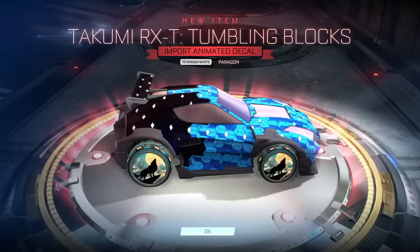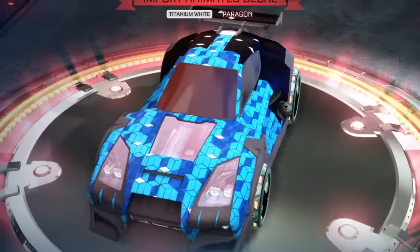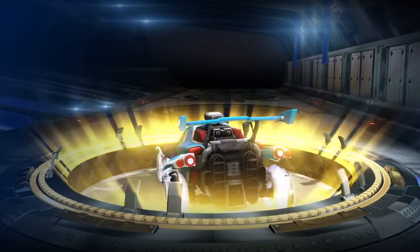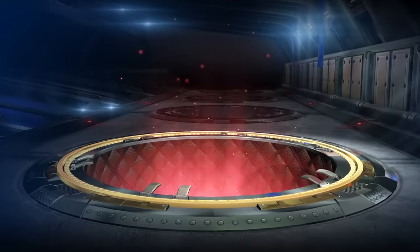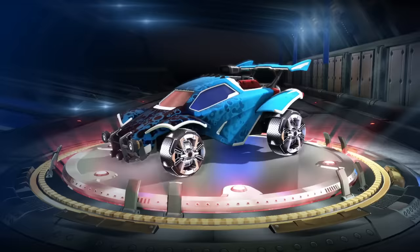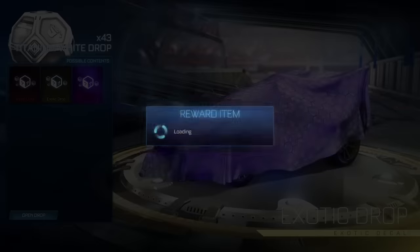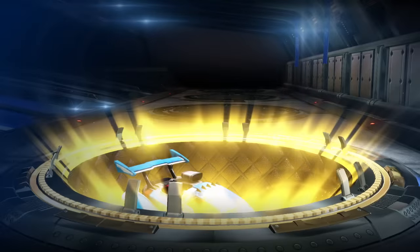Then there's things like this — Takumi Rumbling Blocks in Titanium White. It's not that great, is it? Exotics though — oh, Usurper wheels. We do not want them. They're like the eSports wheels without the eSports logos on them. Something for everyone I guess. There it is — the Apparatus wheels. I'm pretty sure I've gotten these like two or three times out of my season reward import drop. A legit, non-painted Apparatus. It's never been good.